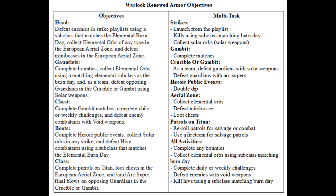For the gauntlets, you need to complete bounties. This should mean almost any bounties from any vendor should count. Collect these from Zavala, Shaxx, Drifter, Ava, whoever, and start on them right away. Collect elemental orbs matching your subclass with the burn day. And as a team, defeat opposing guardians in the crucible or gambit using solar weapons — probably easier in the crucible.